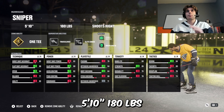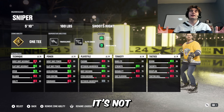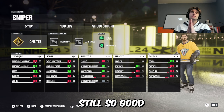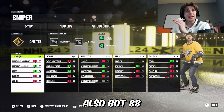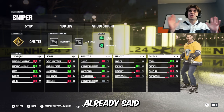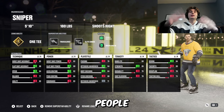5'10", 180, 1T. It had to be 1T — it's my favorite sniper ability. It's not as meta as it has been in past years, but it is still so good. You can really rip the puck with this, because I've also got 88 slapshot accuracy, 90 slapshot power. And as I said, this is a physical sniper build, so I had to go truculence.